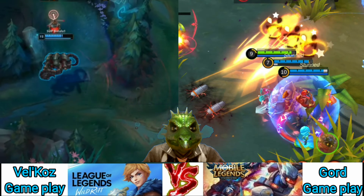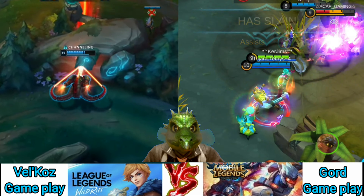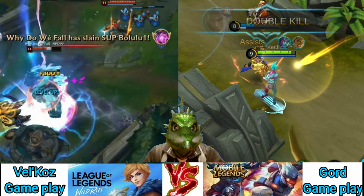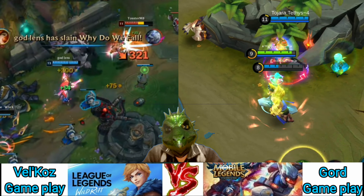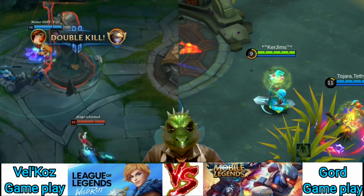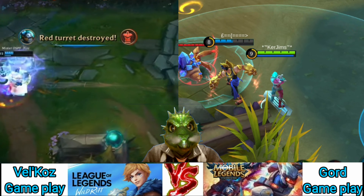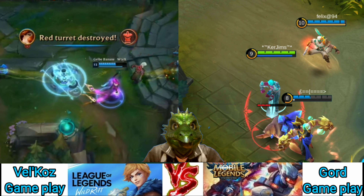Void Rift is a long-range skillshot with two waves of damage. The first wave is applied as Vel'Koz tears the rift into the ground. After a brief delay, the rift explodes to deal a second wave of damage to all enemies still in the area. Both waves of damage apply Deconstruction, and while the second wave is stronger, it can be easily avoided. Void Rift has no cast time, meaning Vel'Koz can cast it while moving and combine it with his other abilities to trigger his passive. Vel'Koz can store two charges of the ability to use in quick succession. Use Void Rift to lead into your other abilities and help ensure the second wave of damage hits.